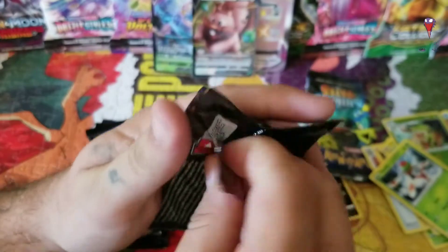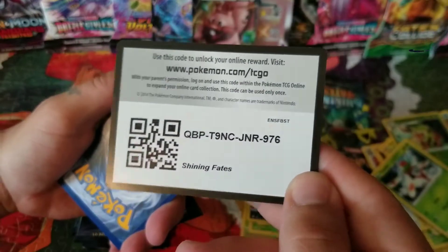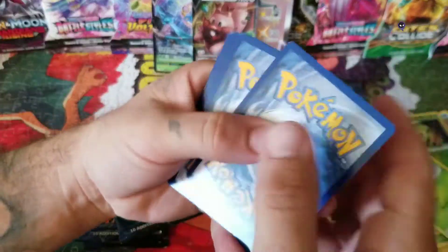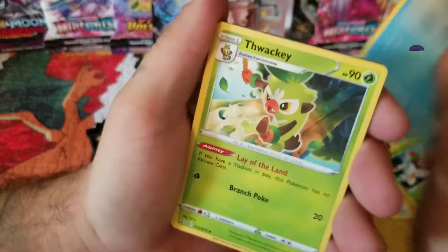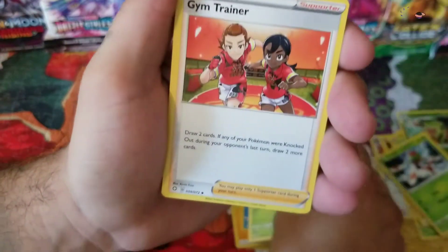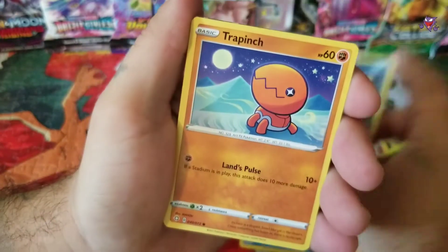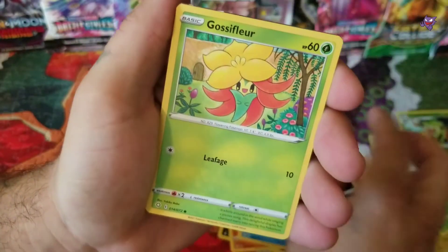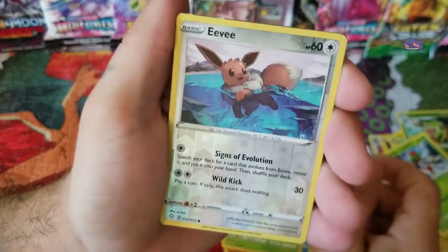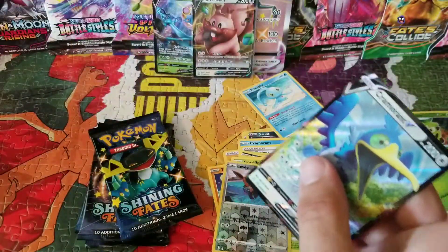Alright, next pack. Here is the code card. Got an energy, a Cramorant, a Thwackey, a Gym Trainer, a Wimpod, a Nickit, a Trapinch, a Snorunt, a Gossifleur. Reverse holo is an Eevee, and a Cramorant V. Let's go ahead and sleeve that.